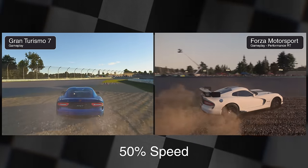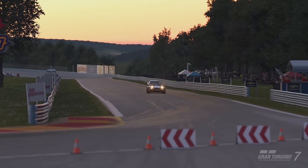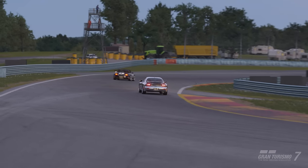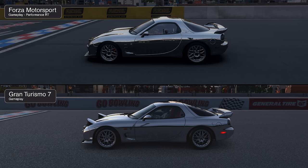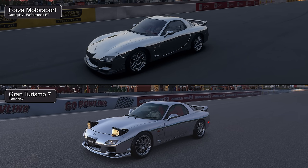Now let's look at car materials. Each game allows you to modify the appearance of your car including paint, letting us test shiny and matte materials. Starting with a chrome-plated RX-7, both games produce attractive results. The chrome is suitably shiny and plays nicely with cube maps. However, in Forza's gameplay shot, the side mirrors do not reflect in the body of the car despite using performance RT. It turns out ray-traced reflections are not applied to ultra-shiny surfaces like chrome — even in photo mode, you only see cube maps in the chrome.